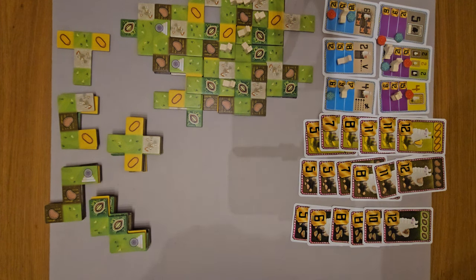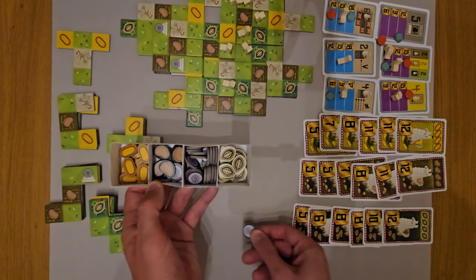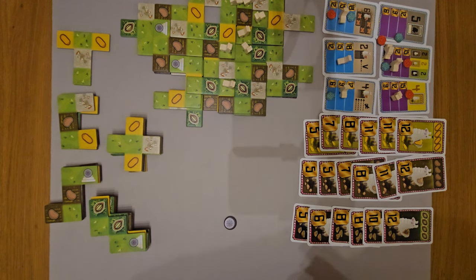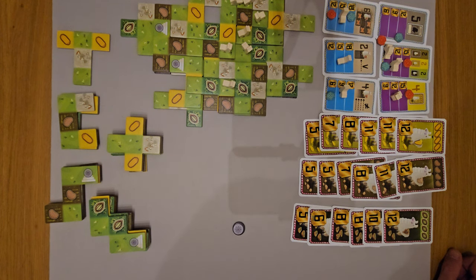So what do you do on your turn? Well, starting with whoever goes first is going to get one coin. Basically two coins allows you to convert it into a different resource — two for going second, as an example. And what you're going to be doing is looking to see what things you want to try and score up.